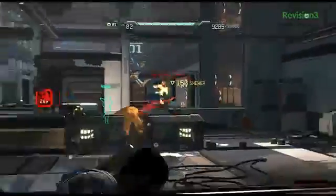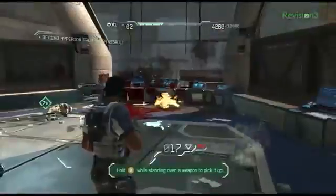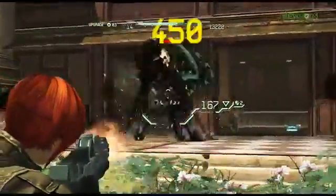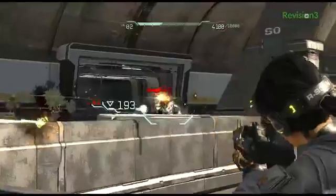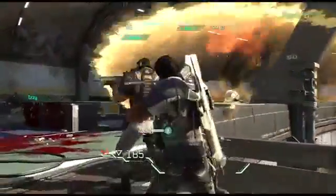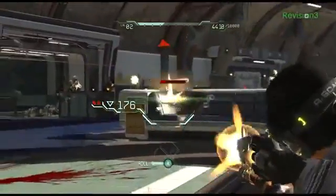Jacob's weapon is the arc shot, which is basically a crossbow with a sniper scope that shoots bolts and will pin enemies to walls. Izzy's weapon is the shatter gun, which crystallizes enemies in Fuse and then they explode like shrapnel when they're hit. Finally, Naya has the warp gun, which coats enemies in Fuse until eventually sucking them into another dimension, leaving shock waves in their place, which will hit other enemies, causing damage.